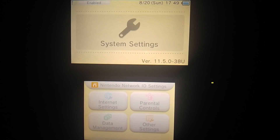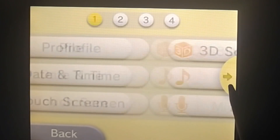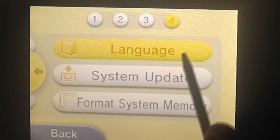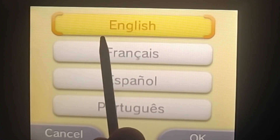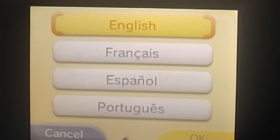You only need to do this if your language is not set to English at the moment. Go to other settings and scroll over until you see language. Click on it and set your language to English. Once you do that, you can close out of system settings.